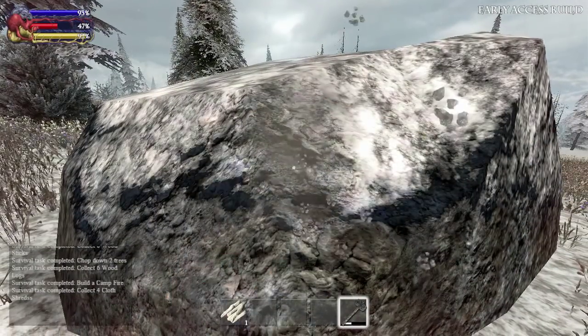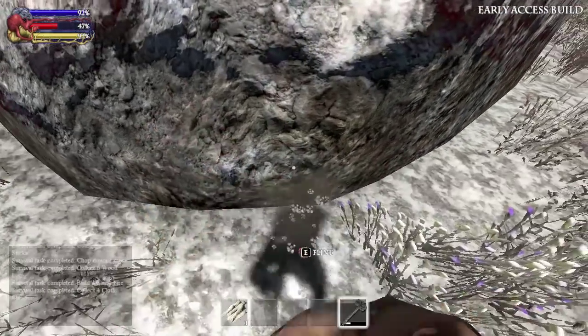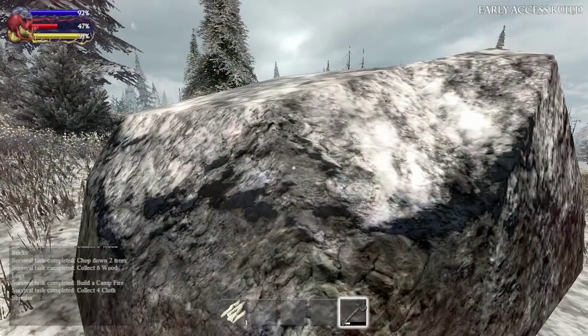You'll also pick up metal ores from those outcrops, which are used to craft compasses and lots more besides. Occasional outcrops provide more valuable ores, used to craft more advanced stuff.